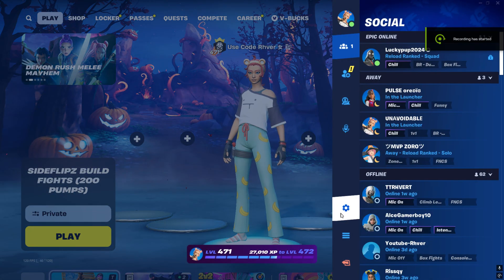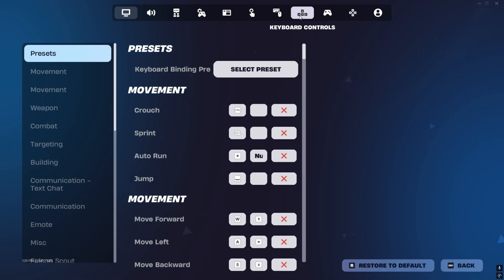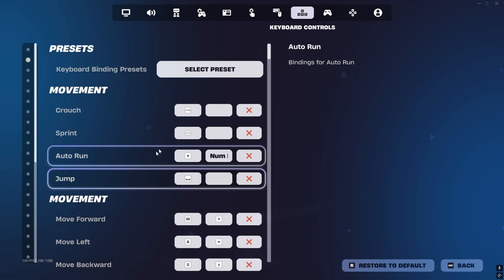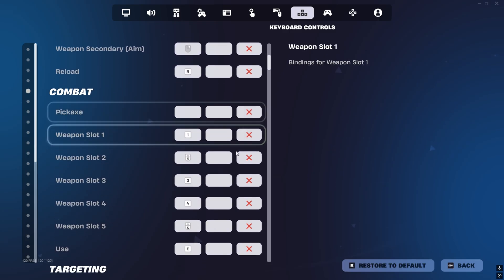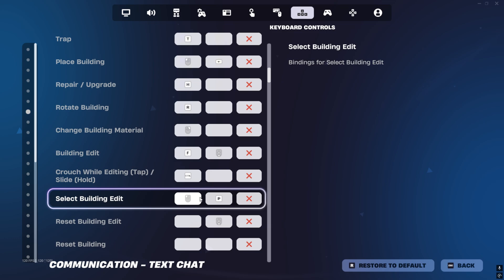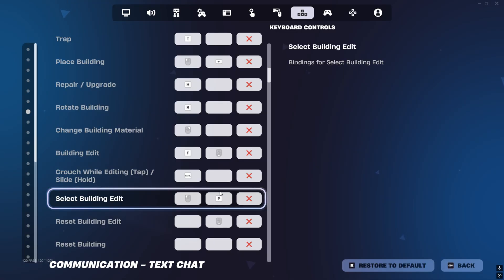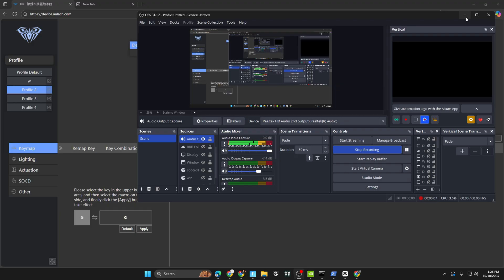First things first, you're gonna want to go into your Fortnite settings. Click on your keyboard binds and scroll down until you see 'Select Build and Edit.' Go to the right, click it, and set this to a key that you don't use. For example, I'm gonna set it to P since I don't use P on my keyboard.